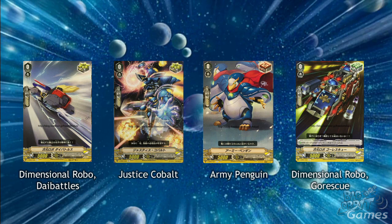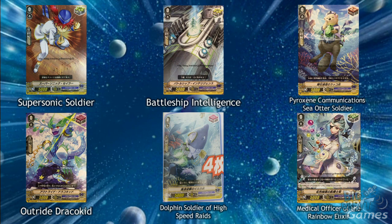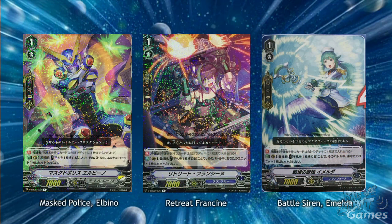For the trigger units, D Police get 2 critical triggers — Dimensional Robo Die Battles and Justice Cobalt. The draw trigger is Army Penguin and the heal is Dimensional Robo Go Rescue. For Granblue we have Knight Spirit and Mortal Mimic as the critical triggers, Steering Pirate Paolo as a draw, and Rick the Ghosty as a heal. We didn't see Samurai Spirit in this set but hopefully we do get to see him in the future and can have some fun Spirit Exceed interaction again with the knight and samurai. The last batch of triggers is for Aquaforce — Supersonic Soldier and Battleship Intelligence as the criticals, Pyroxene Communication Sea Otter Soldier as the draw, Outride Dracokid and Dolphin Soldier of High Speed Raids as the front triggers, and Medical Officer of the Rainbow Elixir as the heal. The grade 1 perfect guards are Masked Police Albino for D Police, Retreat Francine for Granblue, and Battle Siren Imelda for Aquaforce.